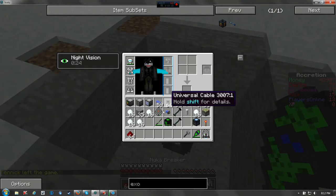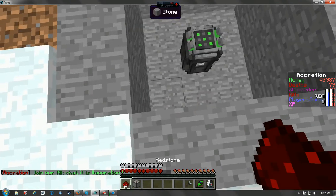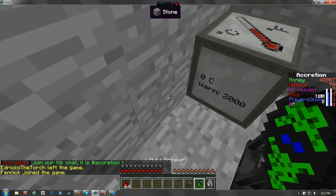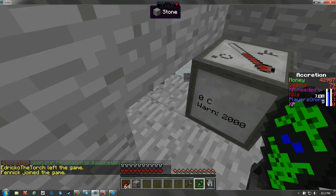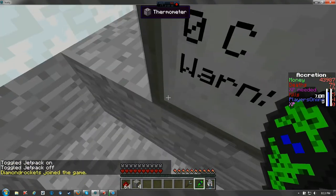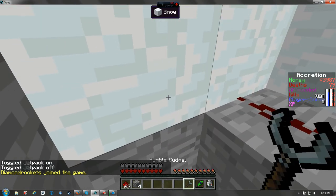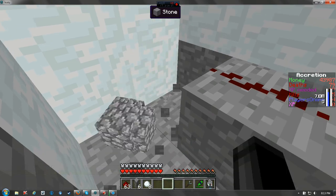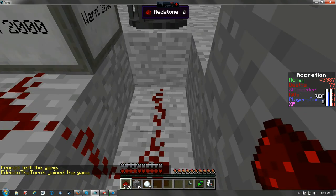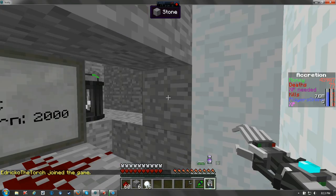Alright, let's set up the next step. Diagonal to the fission reactor you're going to want to put your thermometer. You can go ahead and leave it at two thousand. My Minecraft just crashed — maybe it's just because you don't have a good computer. Yeah, you're going to go ahead and leave this at two thousand. Without this you're going to be putting a stone block right here.